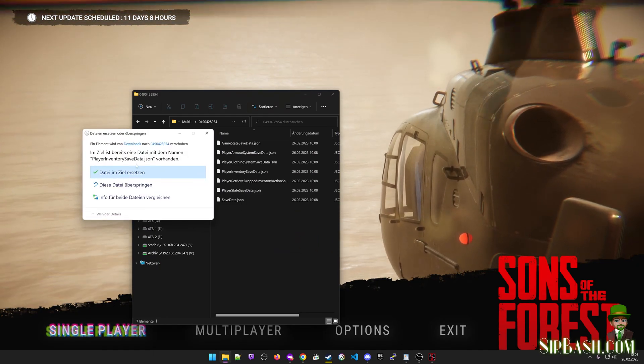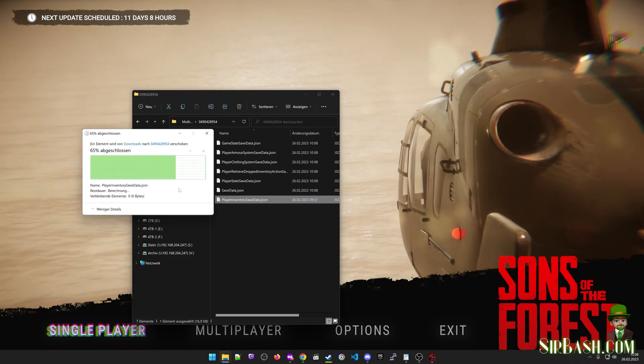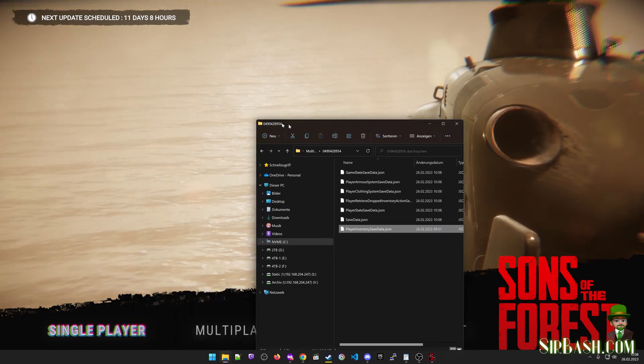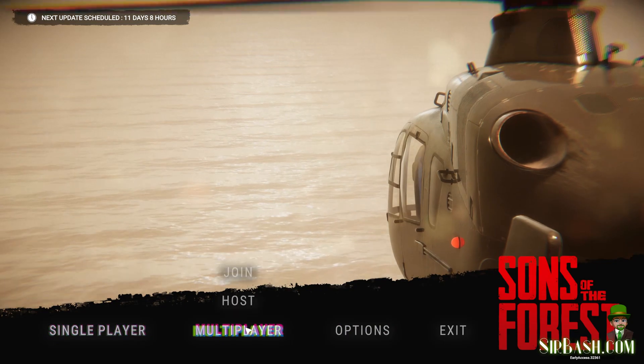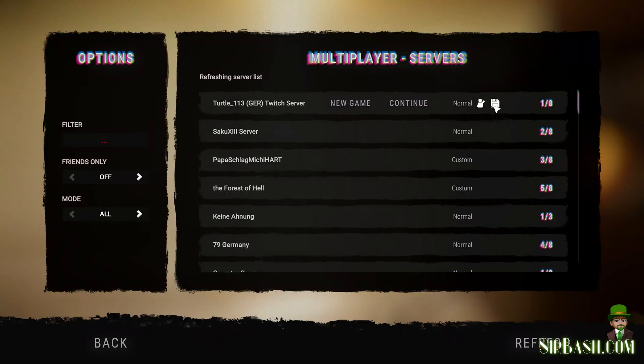I now replace the player inventory save data JSON from my other playthrough. This is everything you have to do. Now you can rejoin your friend, and so I do as well.